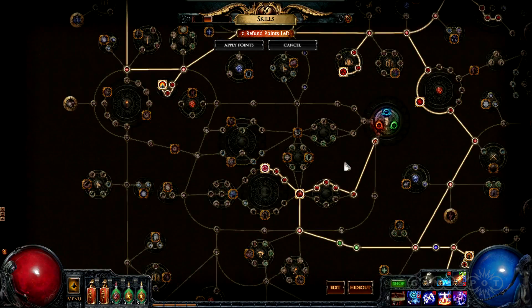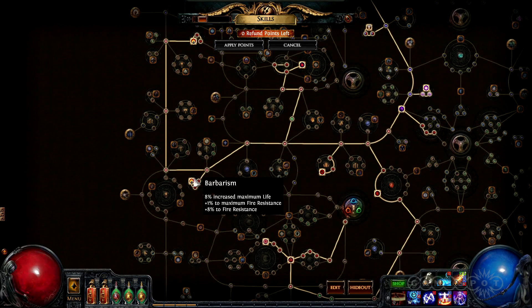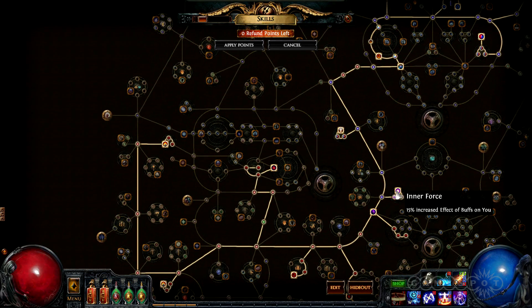On the passive tree, this build has allocated a lot of life and life regeneration. The Barbarism passive is very powerful because it also provides maximum fire resistance. Inner Force is important because it increases the maximum fire resistance you gain from your Purity of Fire aura.